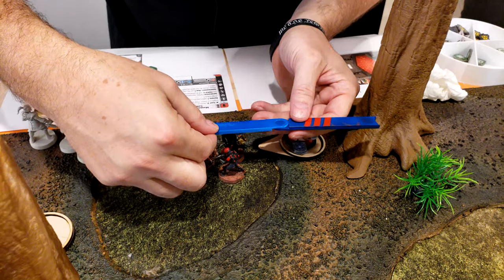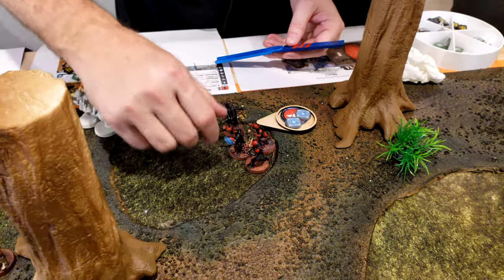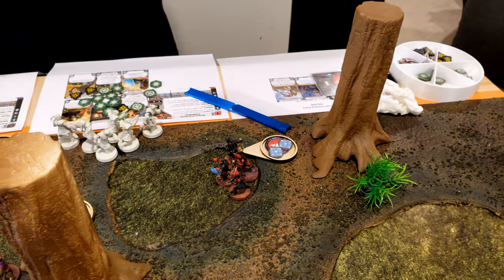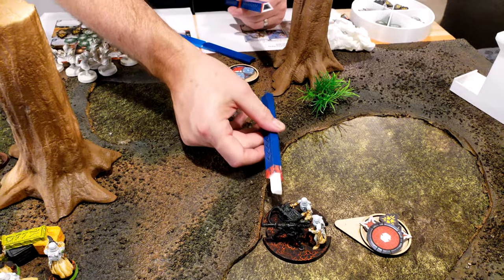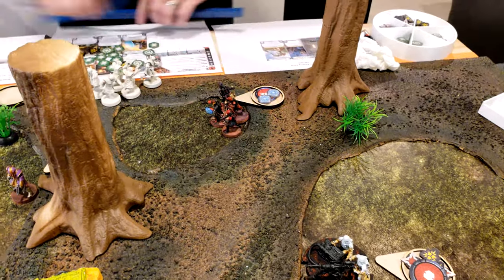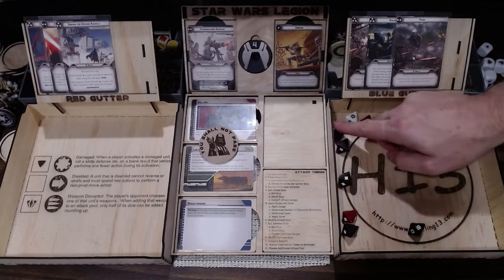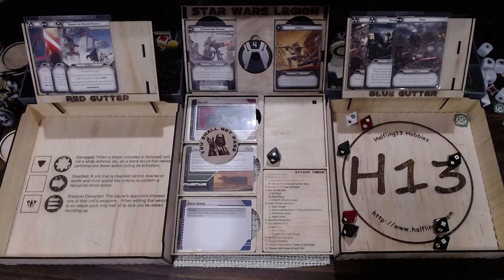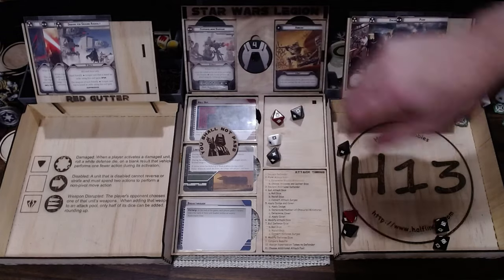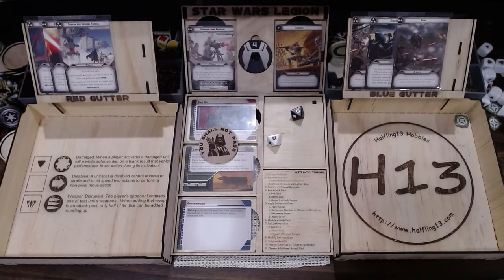First it's going to be the Mandalorians and they are going to walk up to here so they can retain some cover — putting them in range two but not range one. They're going to shoot at the E-Web. They don't surge to attack — it serves to defend. That was a crit that I just knocked over. Two for cover, so two hits. I might have to do that.